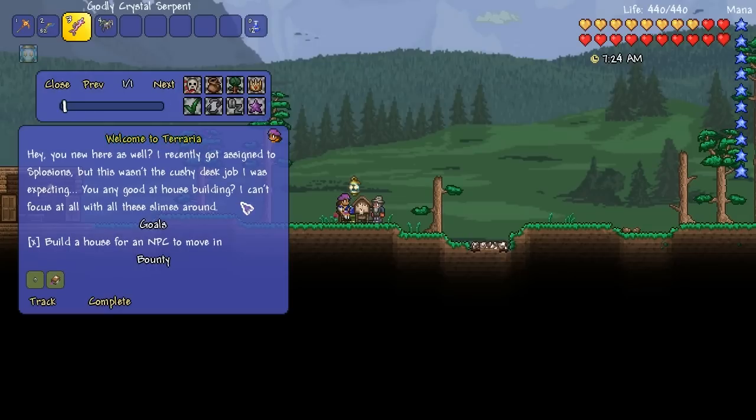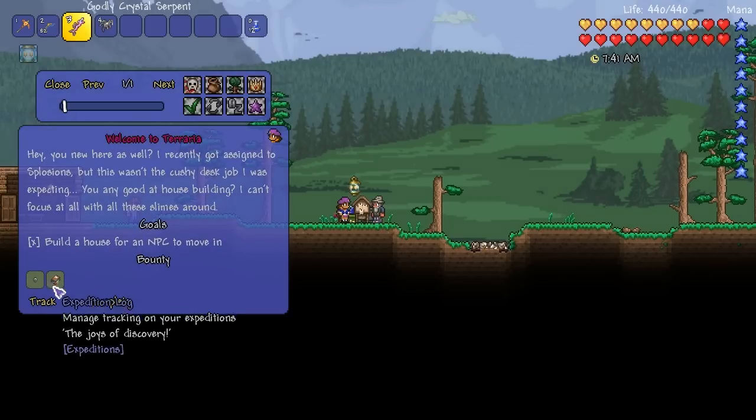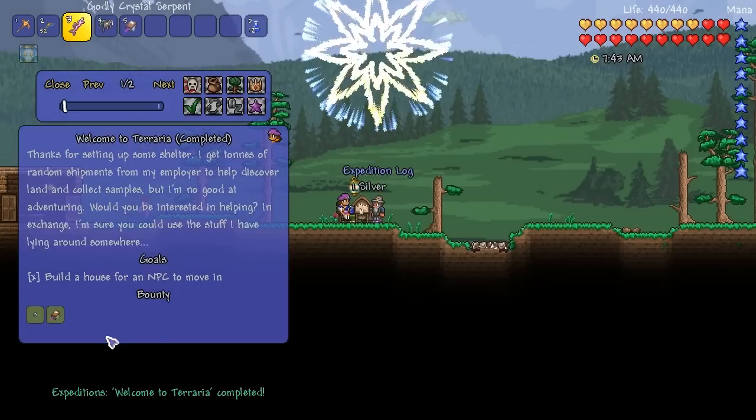Welcome to Terraria. You're new here as well. I recently got assigned to Splosions, but this wasn't the cushy desk job I was expecting. You any good at house building? I can't focus at all with all these slimes around. Goal: build a house for an NPC to move in. The reward is one silver coin and an Expedition log. Complete! And you get a little firework as well.